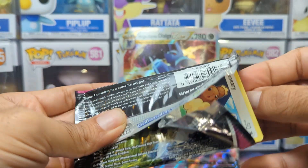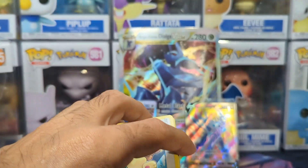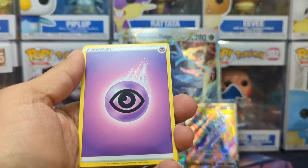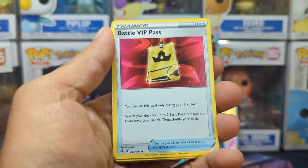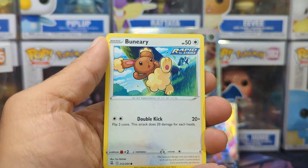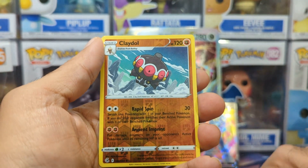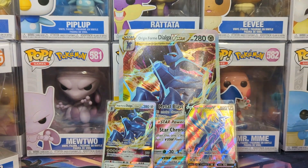We're going to hope for a V, a V-max, a full art — anything of that nature. Pulling anything above that would be amazing. Fusion Strike has some of the cooler alt arts, like the Espeon, the Gengar, Battle VIP Pass. So we do have a lot of good stuff we could pull, but the pulls for this are quite difficult. We have Croagunk, a Claydol Reverse, and then an RK9 Regular Hollow. So nothing in that one.